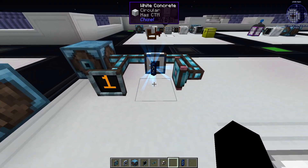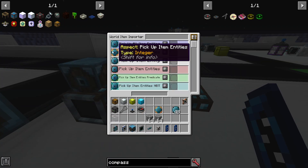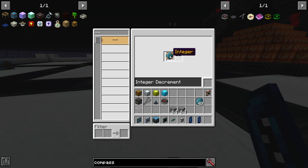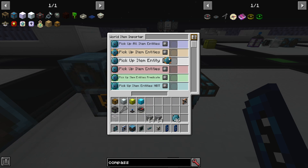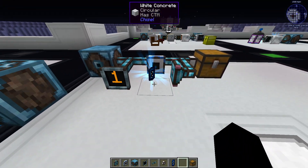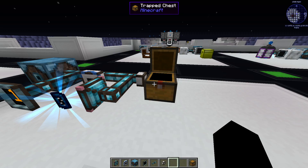One crystal, two crystals, three crystals. After that, we tell the importer to only pick up x-1 amount of crystals. Instead of using minus one, you can use a simple decrement — it's the same. And if we put down an item interface and a chest, we drop the first crystal and the second crystal goes to the buffer.